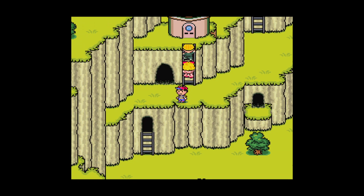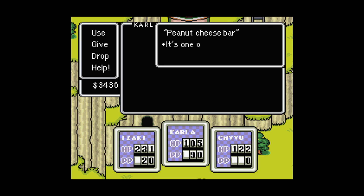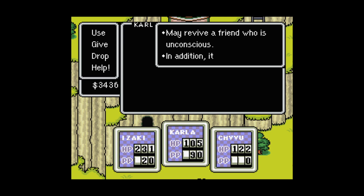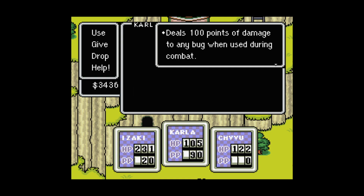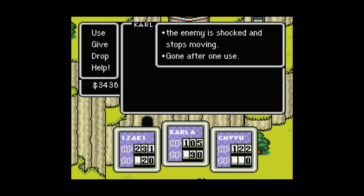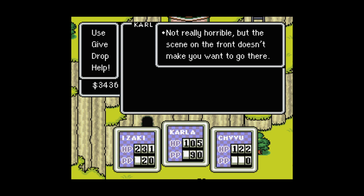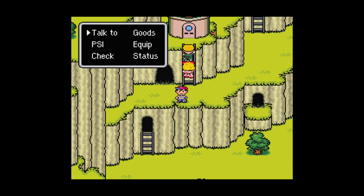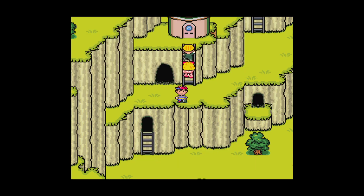Let's see what these items do. Peanut cheese bar — it's one of Mr. Saturn's favorite foods. It tastes pretty yummy. When eaten, you recover about 100 HP. Secret herb — may revive a friend who's unconscious. Same thing. Insecticide spray — deals 100 points of damage to any bug when used during combat, gone after one use. That's not great. Stag beetle — by throwing this at the enemy during battle, the enemy is shocked and stops moving, gone after one use. Picture postcard — the scene on the front doesn't make you want to go there. You felt sad and empty. Is that really all that does? Well, that sucks.